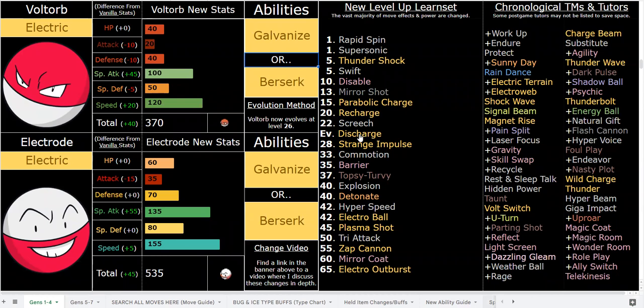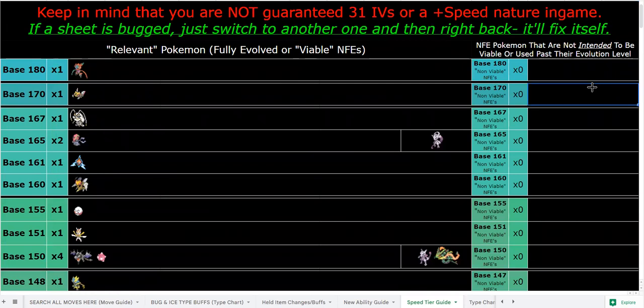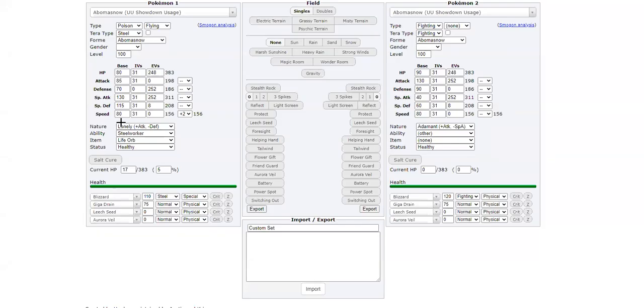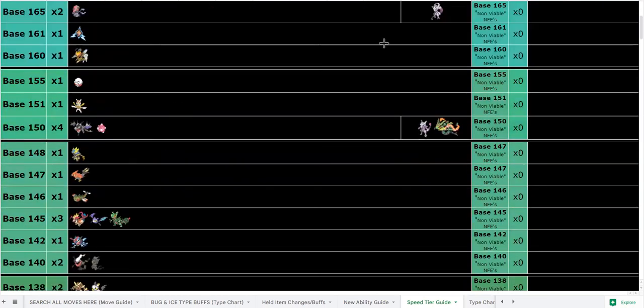If you look at the Google Sheet, there is a speed tier chart I'll show on screen briefly. Keep in mind you're not guaranteed max speed IVs or a plus speed nature, but that's actually beneficial for Electrode — you can outspeed things you wouldn't otherwise outspeed. For example, the AI always has max IVs, and if they're a fast Pokemon they'll have a plus speed nature. So something like 120 base speed Dugtrio has 372 at +nature max IVs, while Electrode at 155 with max speed investment and zero speed IVs still outspeeds that. If you do get a plus speed nature, you're outspeeding basically everything — that's awesome.